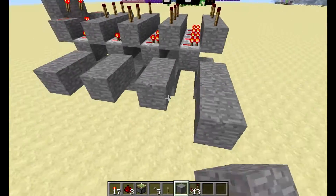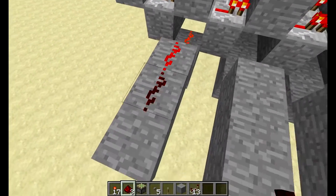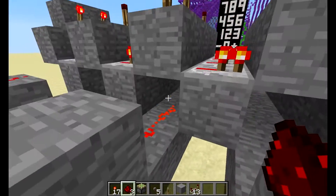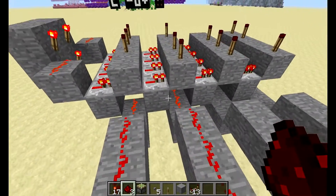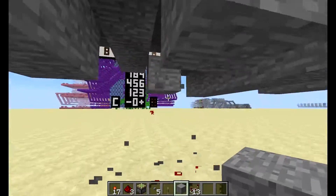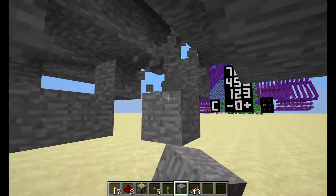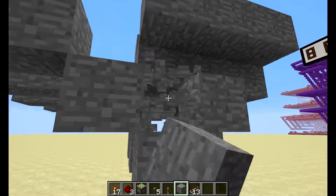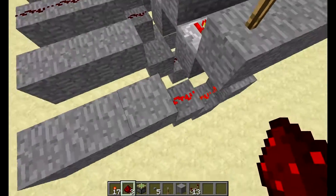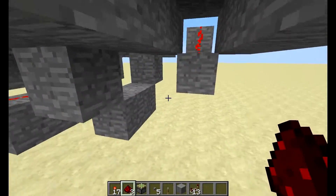Then you just pull them out this way, pull them out and build them up. You can destroy those right there. Pull them out quite a bit just for enough room, then string the redstone along down here and spring it back up. You want to get all of them and make sure all of them are on — basically all redstone should be on.